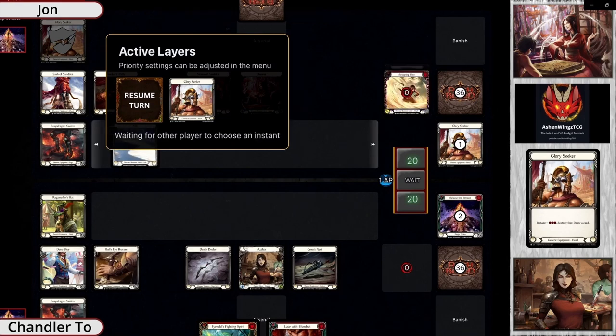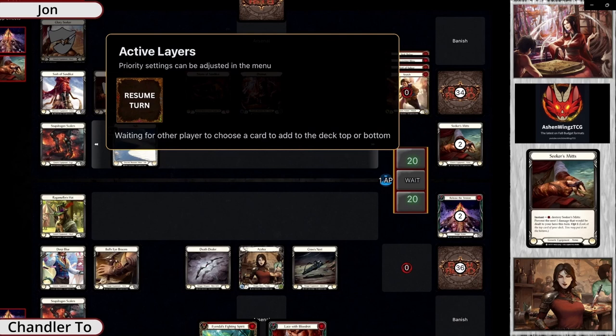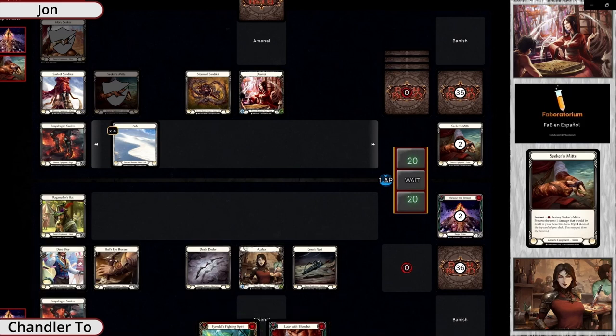I'm seeing Sigil and Sweeping Blow, so this might be a slower Dromai deck. I see a Sink Below, and Seeker's Mitts pitching a Snatch Away. We're going to start with four ash, so every Chromite and every Azalea is live already. Rake the Embers is there ready to go.